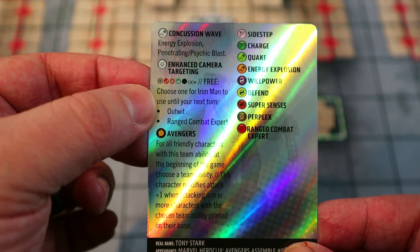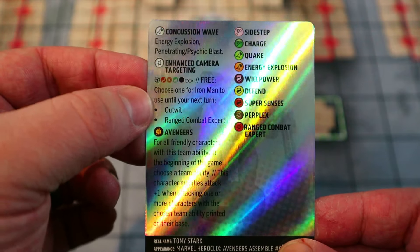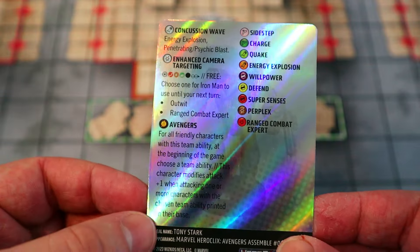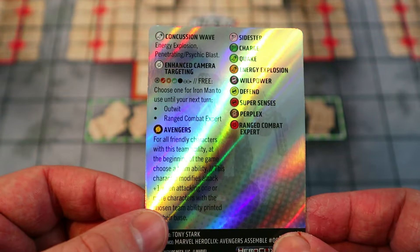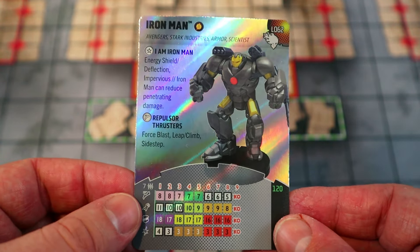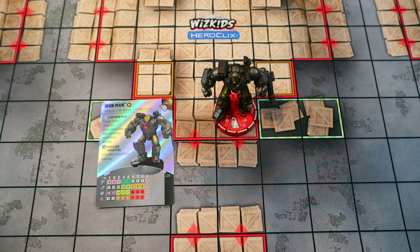Then you get a free 'choose one' to use until your next turn: Outwit or Range Combat Expert — two great choices. Get a little extra attack and damage from Range Combat Expert, or just Outwit something. At 120 points he's a lot, but I've managed to find a pretty decent team to build around him with a lot of lower-cost Avengers to fill out the team.